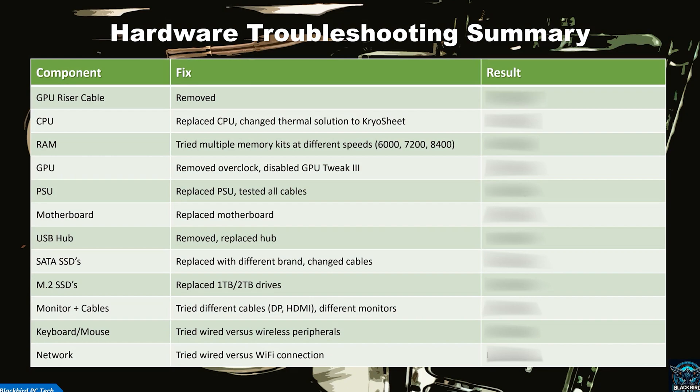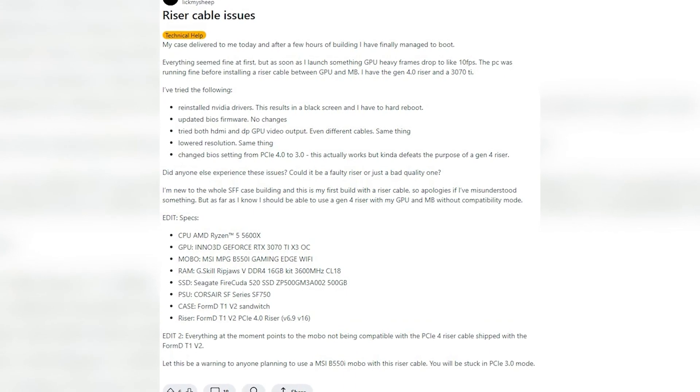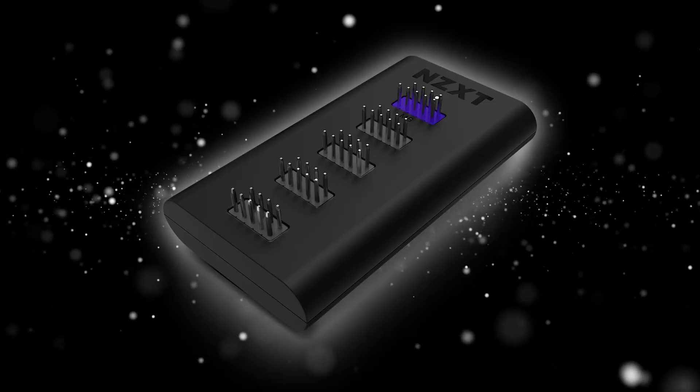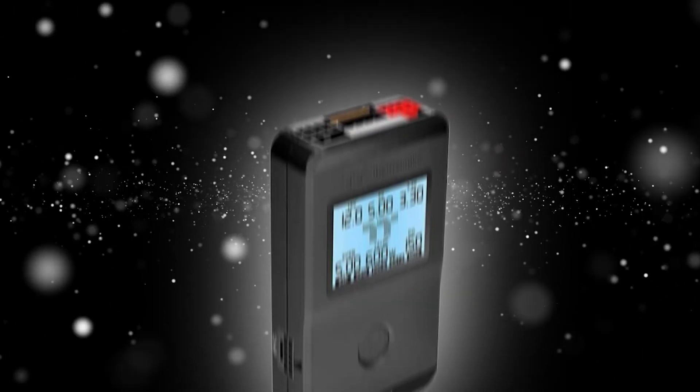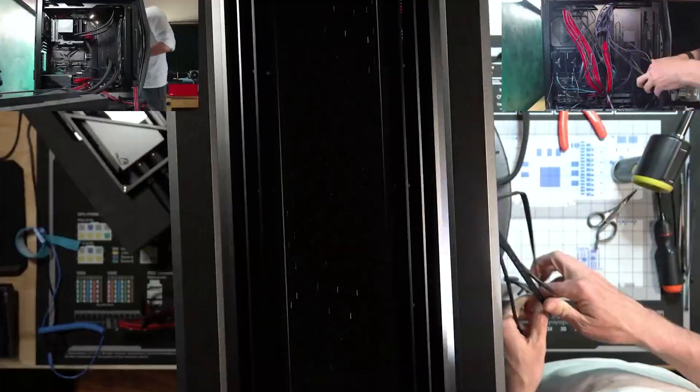The first thing I focused on was hardware, thinking this was a hardware related issue. I immediately zeroed in on the GPU riser cable — there are so many horror stories online about riser cable issues. I removed it but that didn't solve the problem. I then systematically changed out every main component: the CPU, SSDs, PSU, and even the motherboard, which was extremely difficult to find since they are no longer being produced by ASUS. I also replaced the USB expansion hub, tested cables with my Dr. Power 3 tester, and tried a different keyboard and mouse — still no change. I had basically rebuilt the entire PC and was getting the same lacklustre performance. Excellent average FPS but terrible 1% lows.